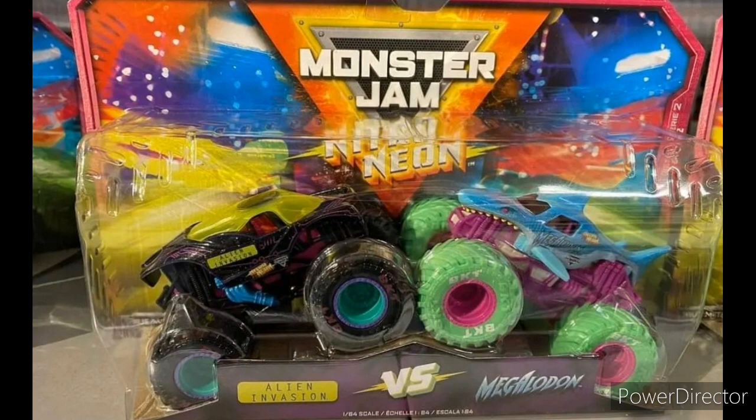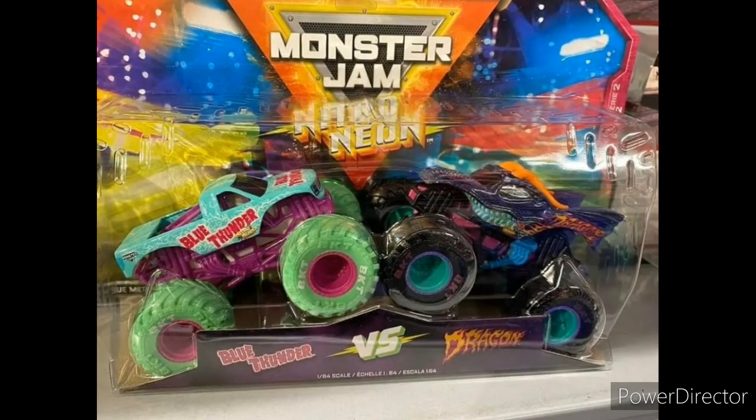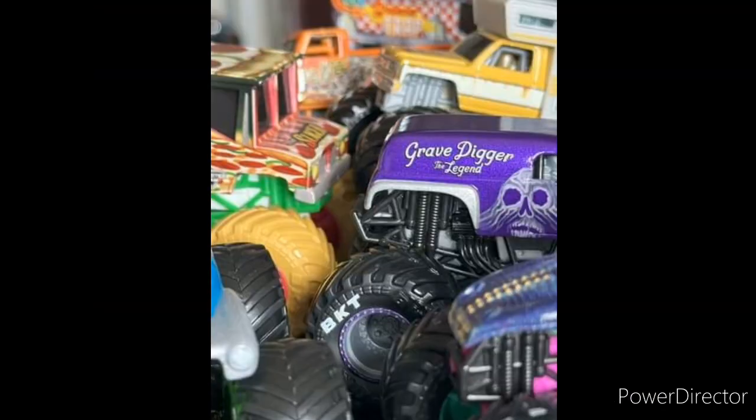Finally revealed for the double packs, we have Alien Invasion versus Megalodon — Megalodon finally out now — and Alien Invasion as well. We also have a brand new Blue Thunder, which looks pretty similar to the color-change Blue Thunder, and the Dragon, which looks incredible. Now we're on to the actual trucks — we have a lot of trucks to uncover here.